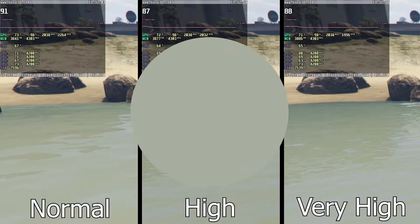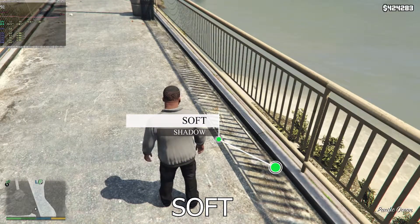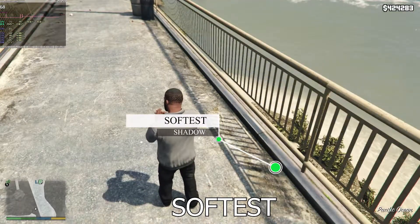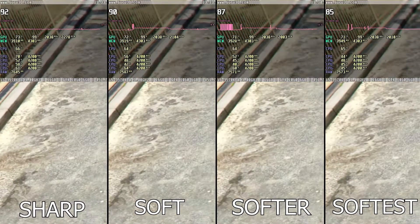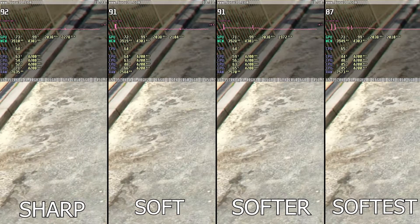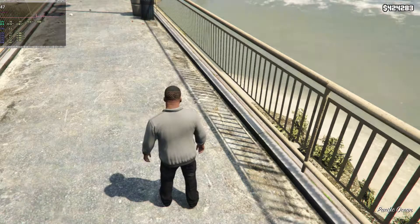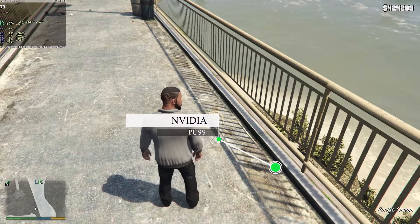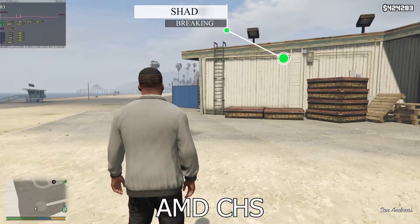GTA 5 uses stencil shadows, which are sharp and unrealistic. Using the Umbra technique makes them soft and more natural. It is cost-effective and easier for GPU and CPU calculation. AMD CHS and Nvidia PCS are less effective on cascading shading, resulting in very broken shadows around. My recommendation is to use softer, as it makes the visuals the best.